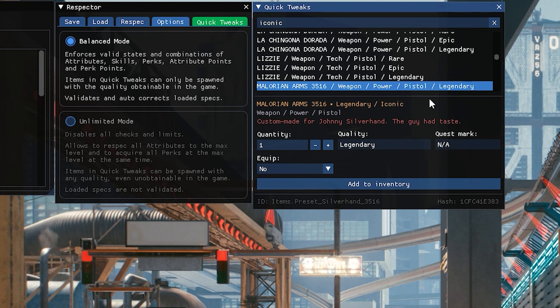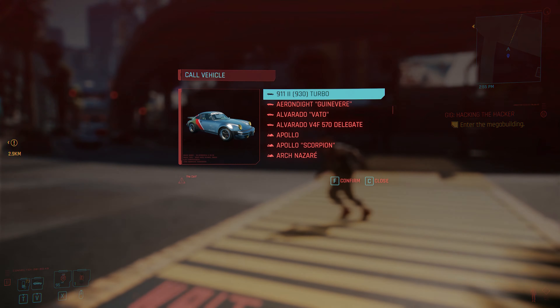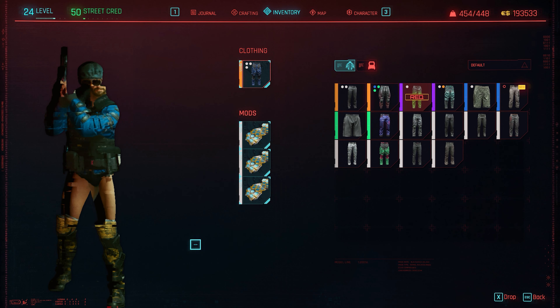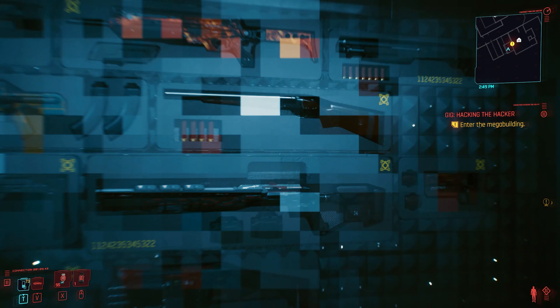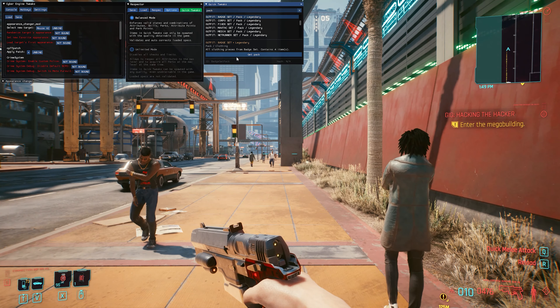Whether it be weapons, armors, or even some of the cybernetics you could find, or adding all the vehicles to your character. A pretty nice aspect of this is that you could actually add packs to your character — for example, spawn yourself a pack of legendary gear that is a bunch of cop items, or alternatively all of those weapons that go into your weapon room in your apartment, or give yourself every vehicle in the game. These are bundles of all kinds of things you may want or need.